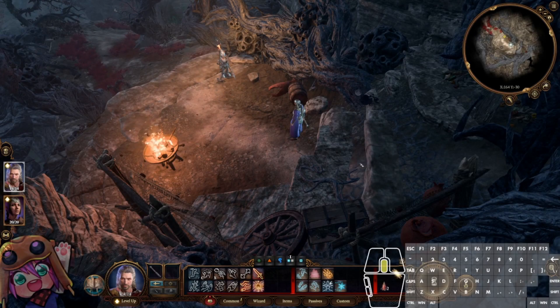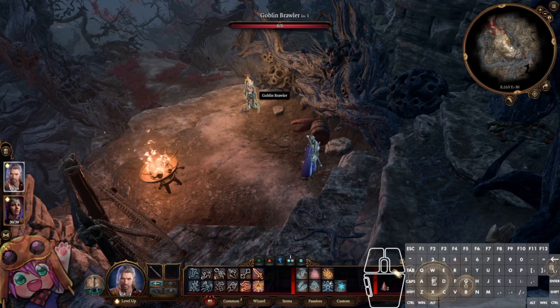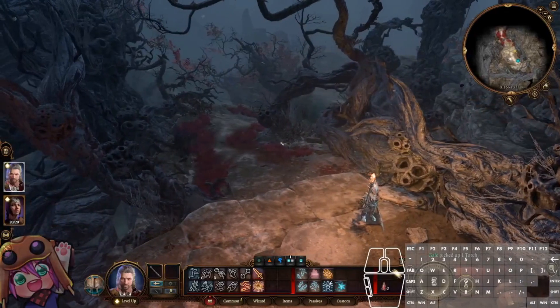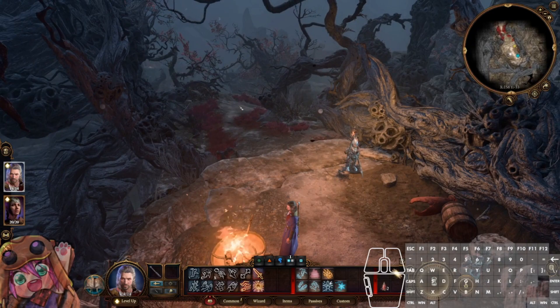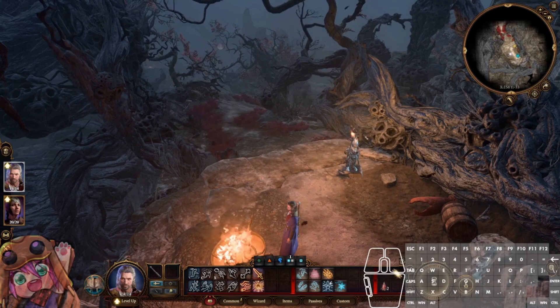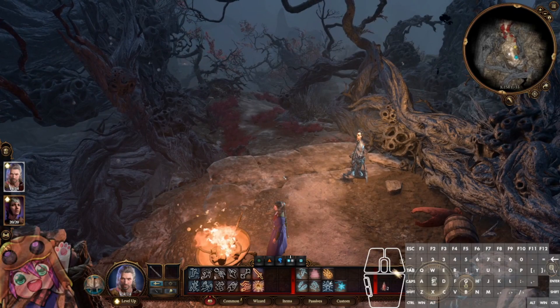All right, next up we are in the Shadow Cursed Lands. The first time you zone into this you will have a short dialogue with the goblin that you can skip the same way as usual, alternating left and right click. There are a lot of different routes that can be used for this area and optimizations are still happening, so this video may have to change in the future. But for now, the general route is what I will stick to here.